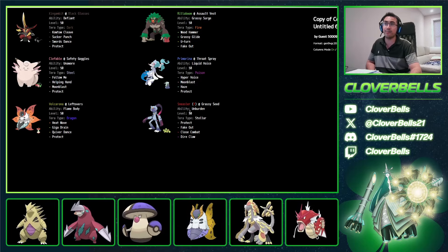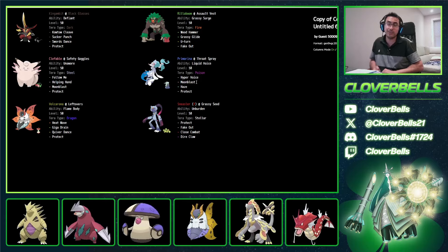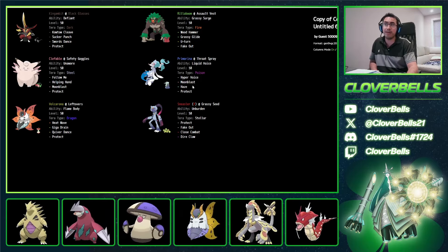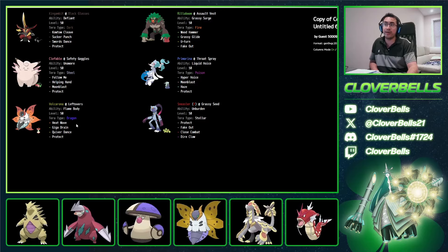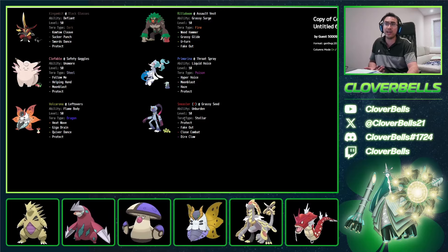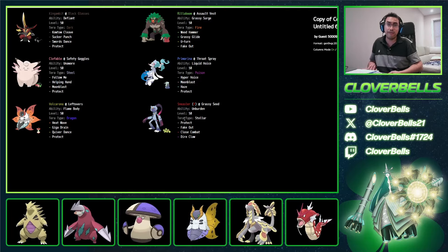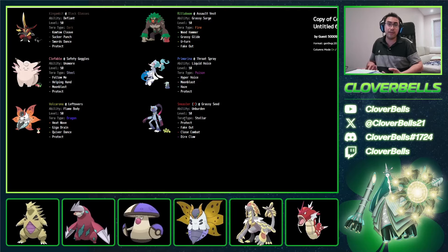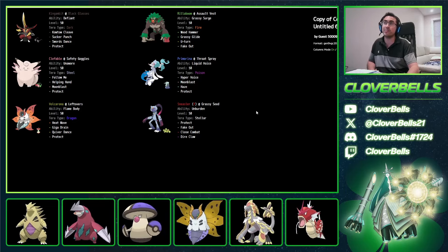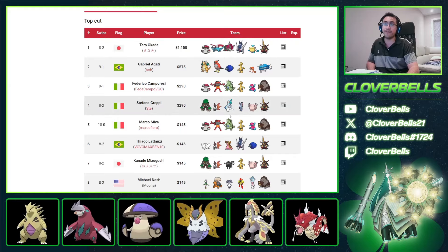You have Double Fake Out pressure, Haze from Primarina removing buffs — especially from Dondozo — and King Gambit helping in the Psy Spam matchup. Volcarona gives you that strong win condition if you need it. You're not going to bring Volcarona or Sneasler every single game — you have to choose which Pokemon gives you the best chance of winning depending on the matchup. Great team there from Stefano.